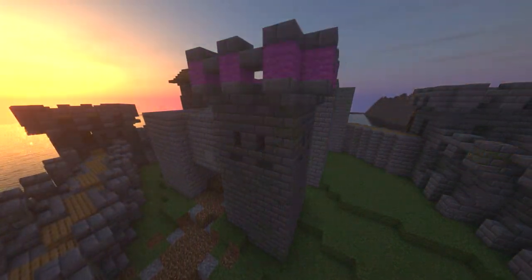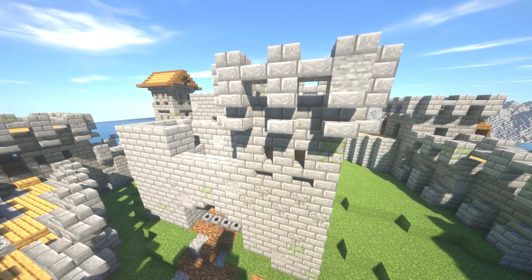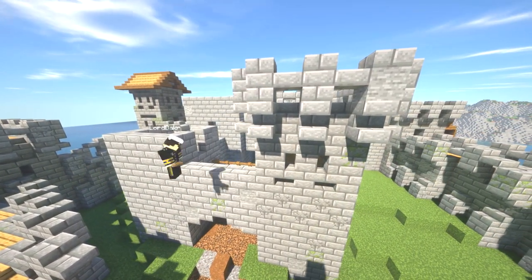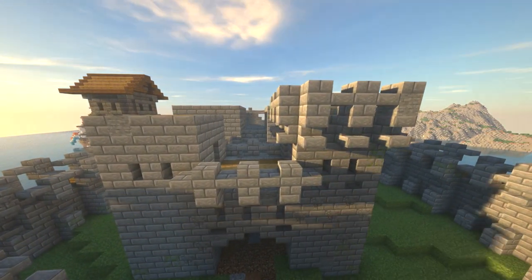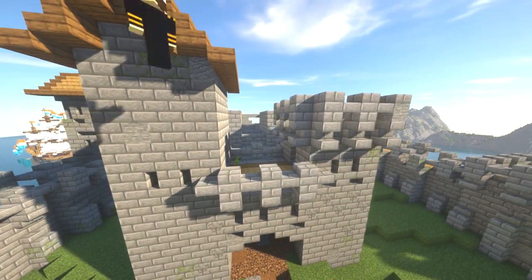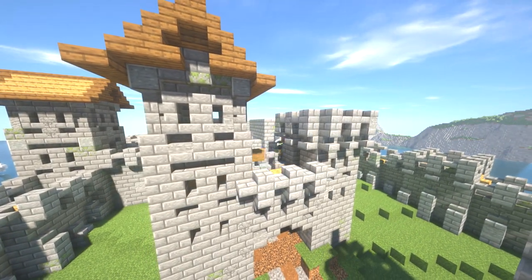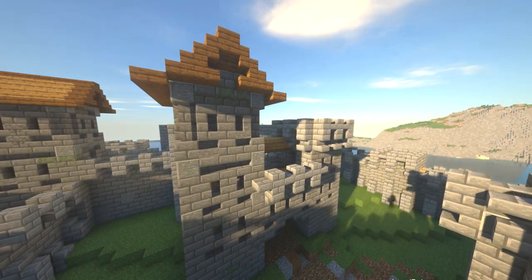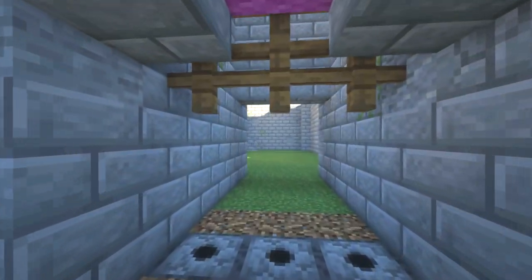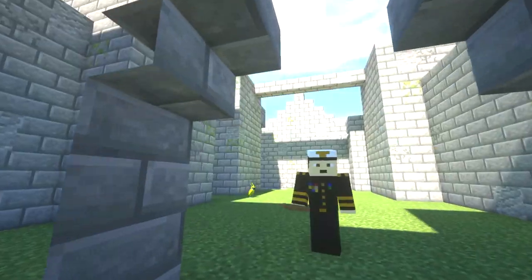Coming over to the gatehouse — so like I was saying, we're going to have a portcullis. It meant I had to do a little bit of restructuring, because I wanted to make sure it's actually functional. Obviously it doesn't actually work, but if it was going to work, the actual blocks are in place — it's got the counterweight, it's got the main bit that can lift and turn. The mechanism is there is the idea. So then you can see me putting in the other portcullis for that part.